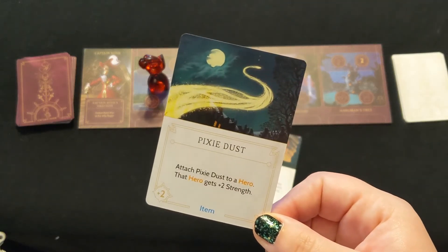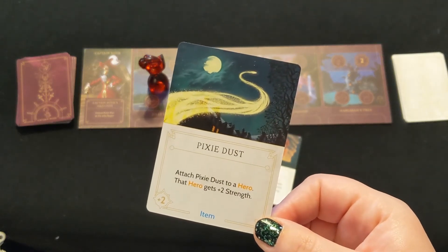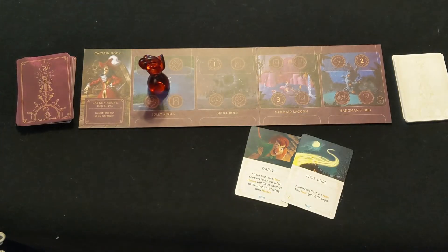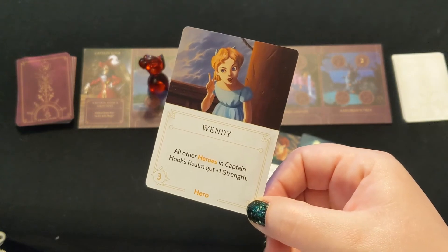Pixie Dust is another item that can be attached to a hero and adds 2 to their strength. Wendy adds 1 strength to all heroes in the realm.